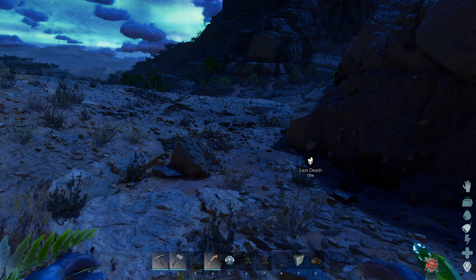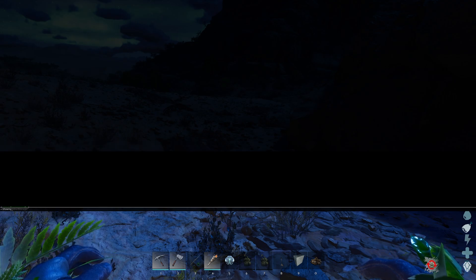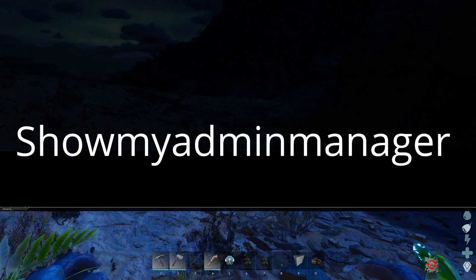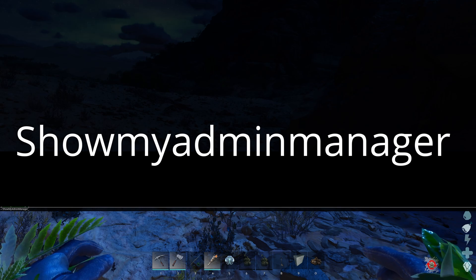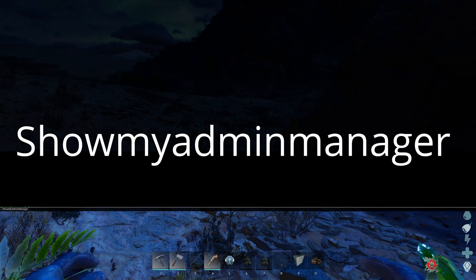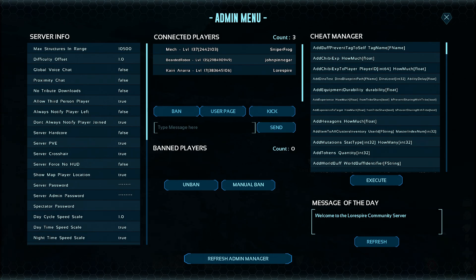You only have to do this next part if you're on a single player server, which is to type in "showmy" and after you type that in, it should complete to "admin manager" — just hit the up key to autocomplete and hit enter. So: enablecheats, space, password, then showmyadminmanager, enter. Then hit escape to close the command window and you're here on the admin menu.